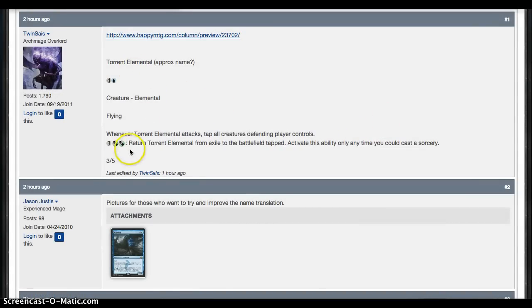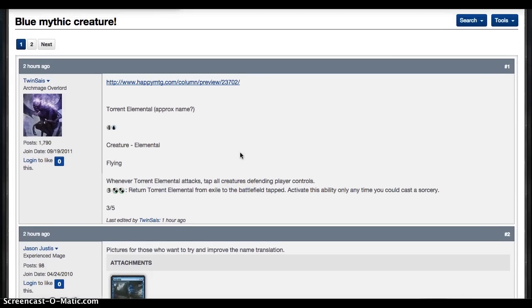Torrent Elemental: 4 mana for a 3/5 Flyer. Whenever it attacks, tap all creatures each player controls. And then 3 and 2 hybrid: return it from exile to the battlefield tapped — activate this ability only on your turn. It's insane in limited because a 5-mana creature that when it attacks taps all creatures basically makes your whole army pseudo-unblockable. It's a Flyer, it's hard to deal with, it has a big body. Its exile-return ability will be good if there are enough exile effects, giving constant value late game. It also has real use in Commander — such as Mimeoplasm builds — which want to tap down blockers and can recur it from exile. I think it's a very powerful card, insane in limited, decent in Commander. I like it as a mythic.